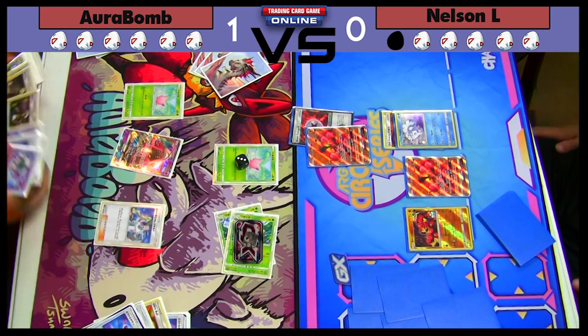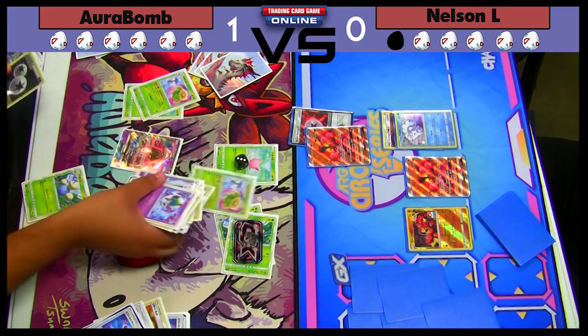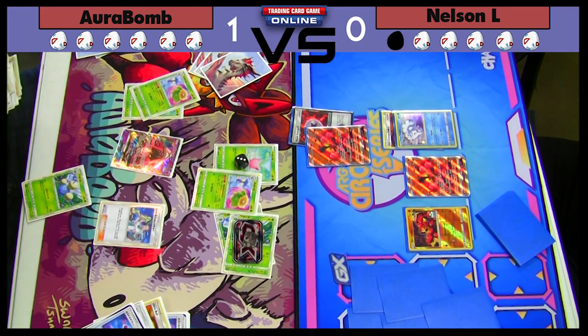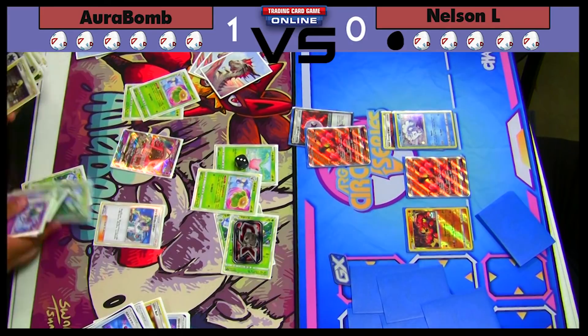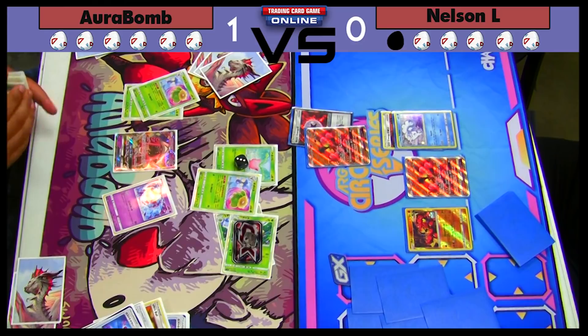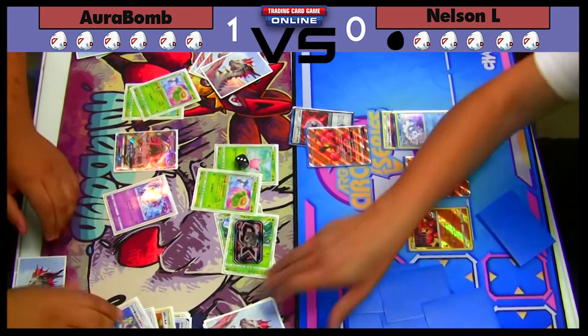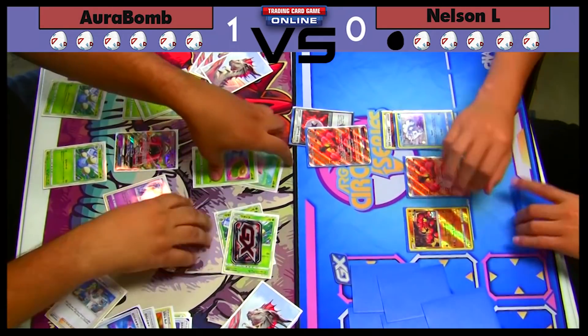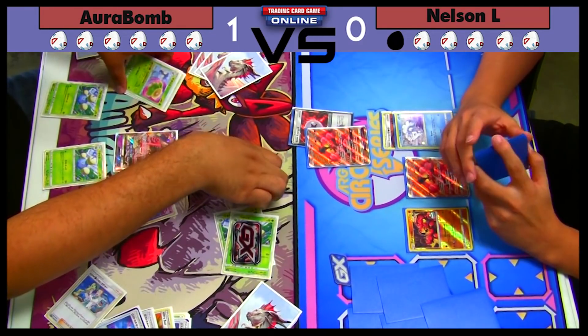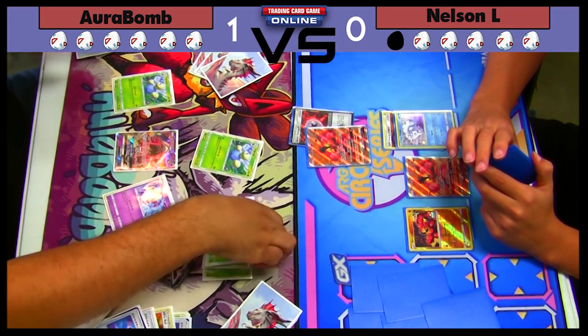We have two Jumpluffs in hand too, which is really bad — we want to shuffle those back in while also getting a couple out. We're going to Lost Mixer those Jumpluffs away and hopefully there's nothing in the prizes blocking us. We can only work with two Skiplooms at most this game. I have a couple of Lost Mixers in hand but no draw supporter, which puts me in a really bad position. We Ultra Ball away the other Lost Mixers to get ourselves a Skipbloom — which gives us the other two Jumpluffs. That puts six Pokémon in the Lost Zone, so we're hitting 120.